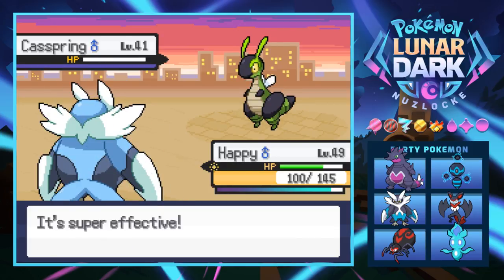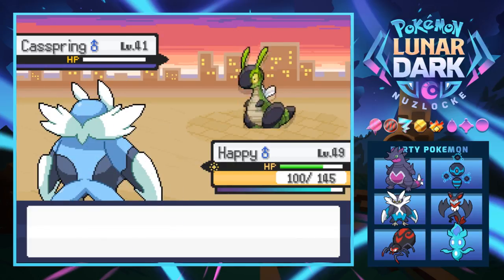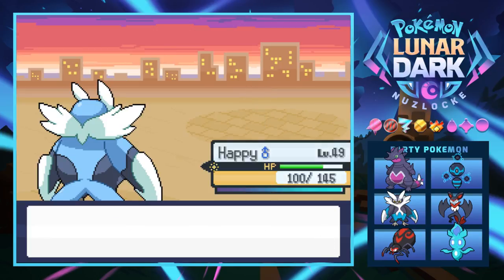We finish off Cast Spring with Quick Attack and Happy grows to level 50 - hot damn!